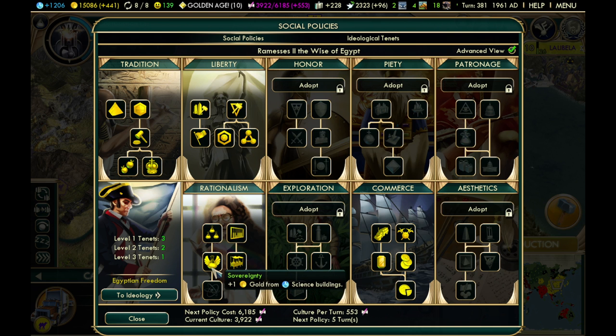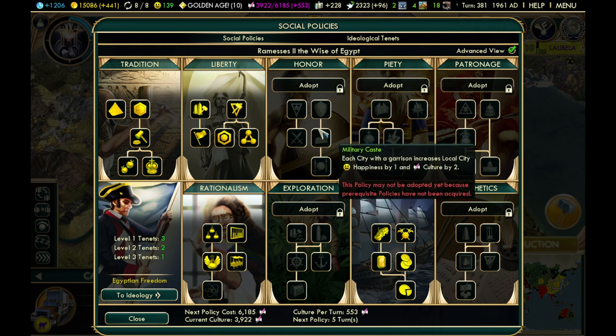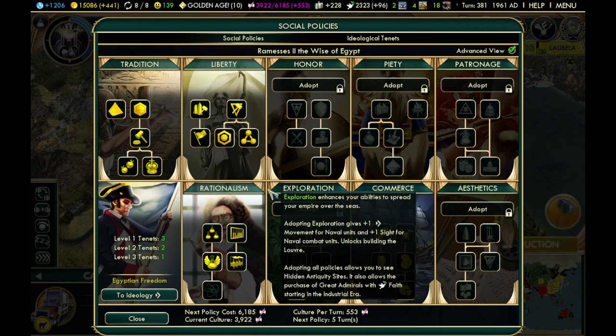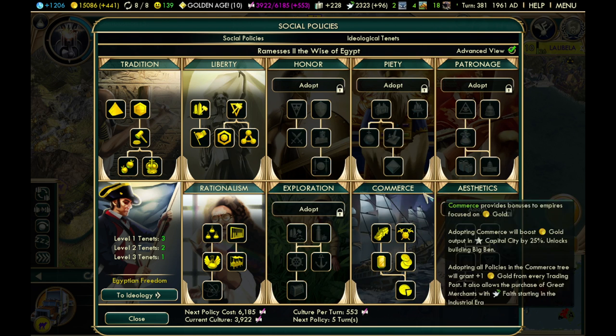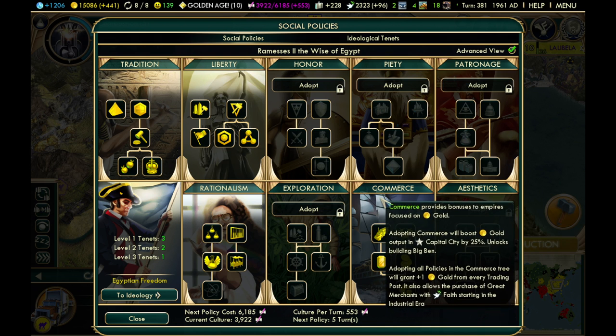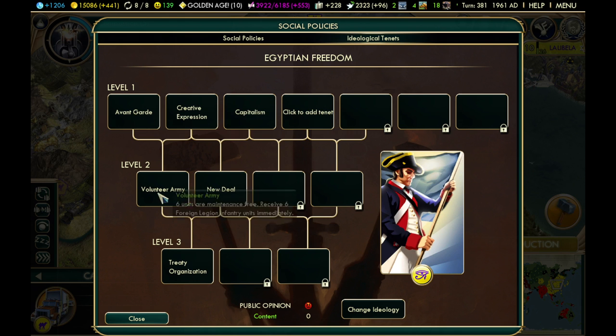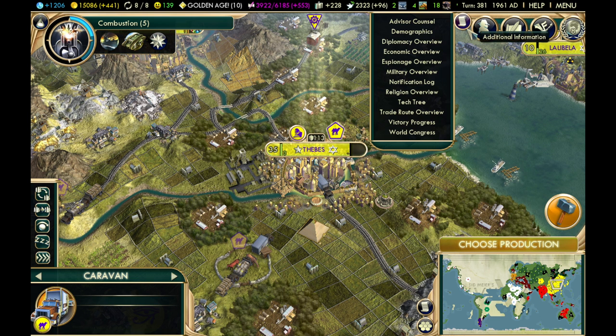There are other social policies scattered throughout that help with gold, like plus one gold from science buildings. Some reduce the cost of upgrading military units. Commerce is clearly the main one, but definitely check ideological tenants as well — there are tenants that boost your gold too.